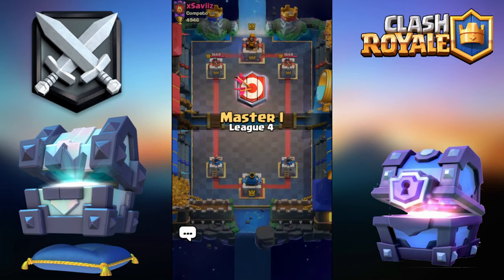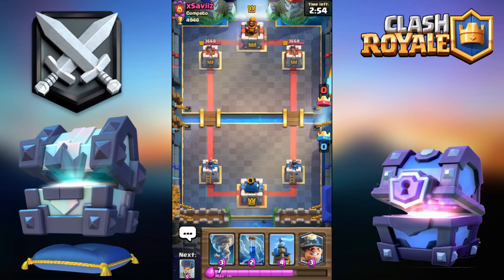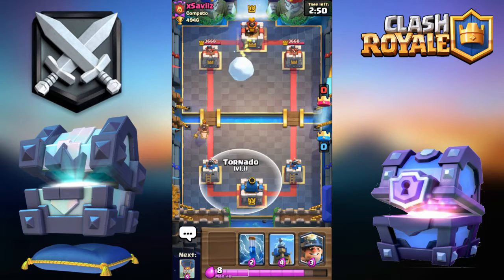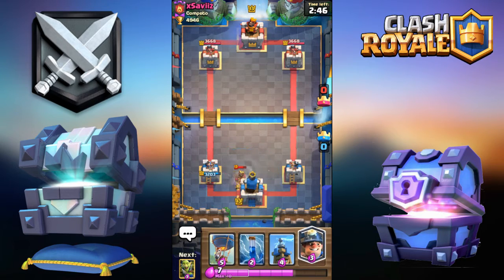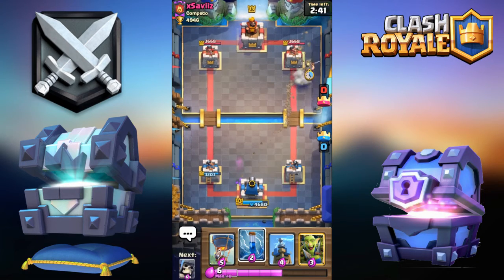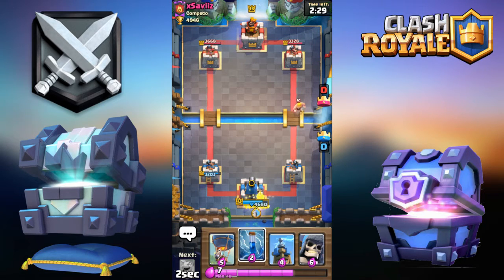Hopefully we can get some more victories. We've got X Savvids from Competo. I'll Tornado to the king. He went for Skeleton — one Hawk shot on my tower. I'll take that. This might be the 2.6 updated version, or not — I never saw a 2.6 with Bar Barrel so I could be wrong. Let's put the Goblin Gang.